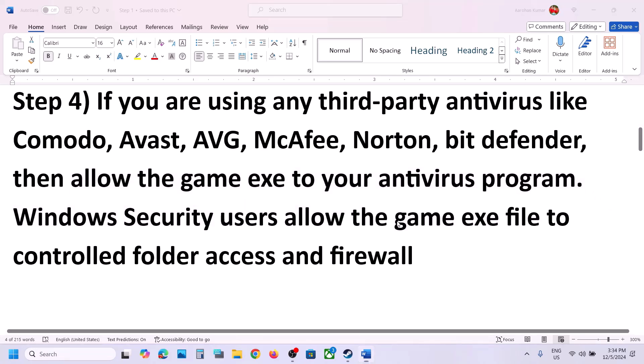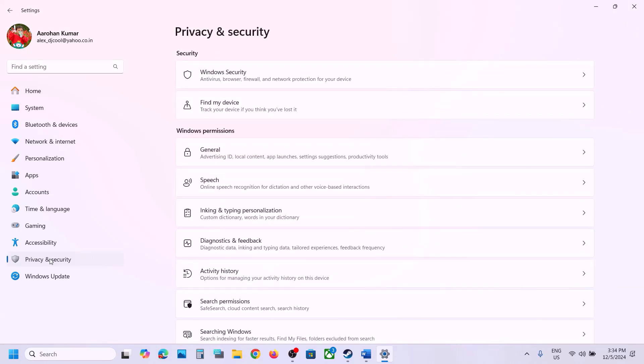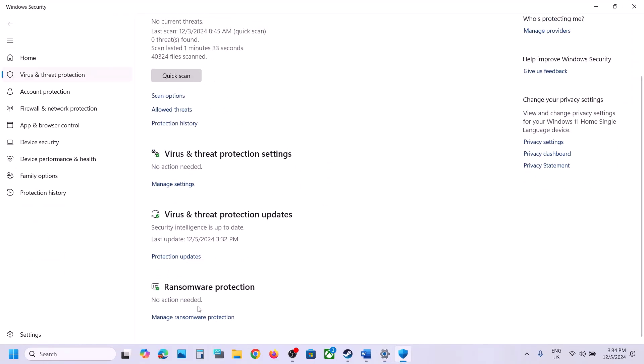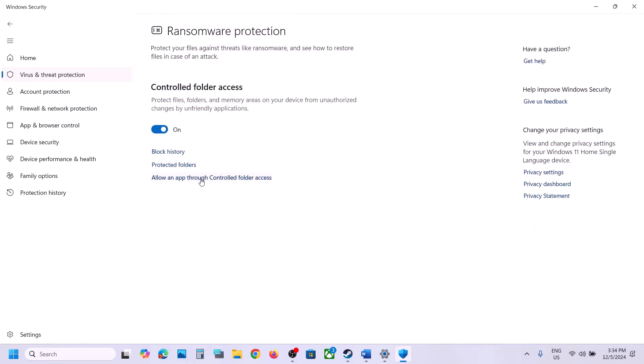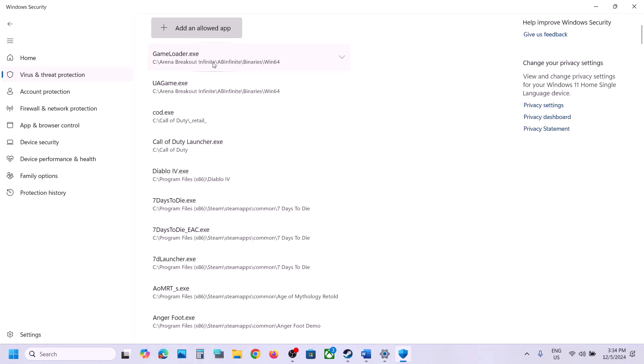If you are using Windows Security, open Windows Settings and go to Privacy and Security (on Windows 11) or Update and Security on Windows 10, then click on Windows Security. Click on Virus and Threat Protection, scroll down to Manage Ransomware Protection, click on it, then click on Allow an App Through Controlled Folder Access and click Yes to allow.